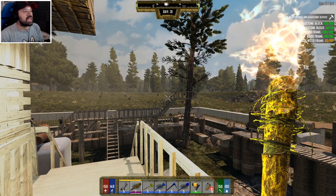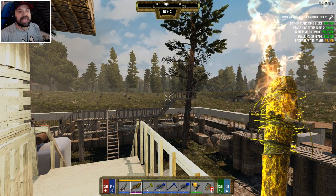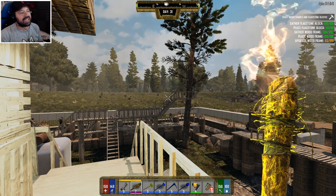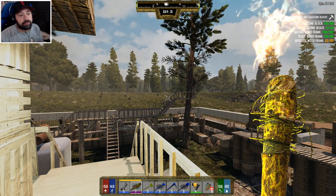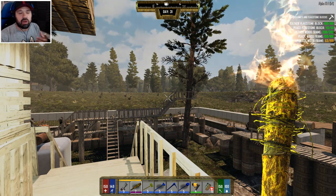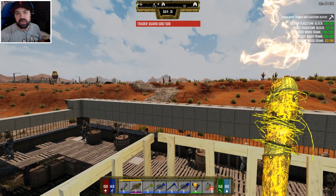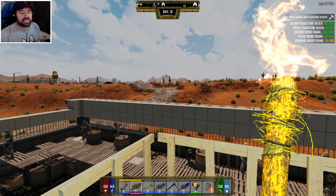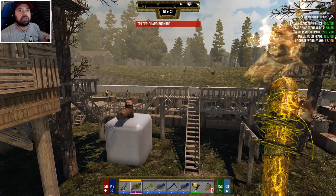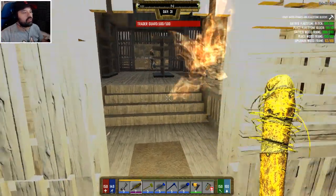Hey guys, welcome back to more Seven Days to Die with Darkness Falls. Today we're gonna see what we can do to protect ourselves for the next hard night. We had a hell of a hard night - I was this close to getting my bike and just skedaddling. We need to improve on that and deal with the horde. I'm thinking turrets, lots of turrets, and fences all around the perimeter. We need to get brass and lead, and we'll also be talking about the future of Seven Days to Die on this channel.